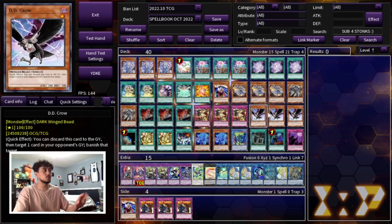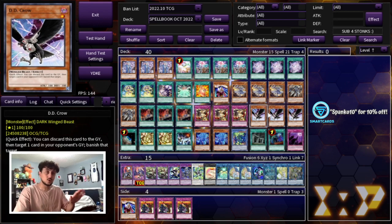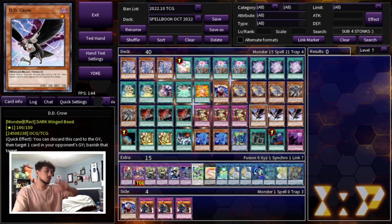The only Hand Trap we're playing is three D.D. Crow. D.D. Crow is the best Hand Trap of today's format. If you're watching this in two to three months and Tier Limits is not the best deck, D.D. Crow can always be swapped out for another card that is relevant in that format. If it becomes a back row heavy format, you can take out the D.D. Crows and play back row hate. For this format, I think D.D. Crow is really important.